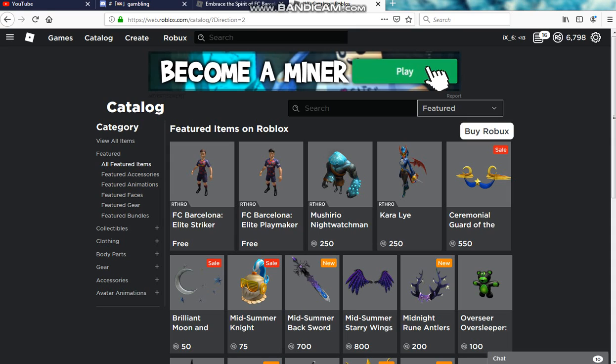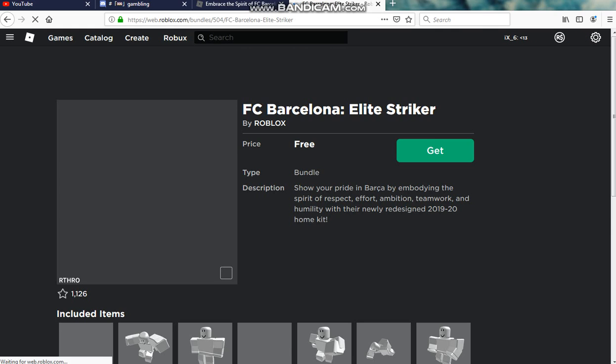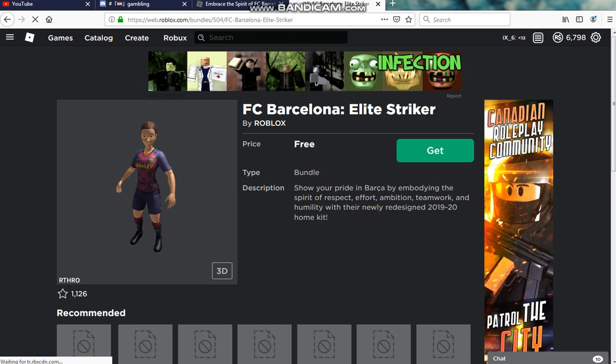Just smash that like button, subscribe, and turn on notifications. Without further ado, let's get straight into this video. So you're going to go into the catalog, go ahead and click on Elite Striker — or click on whatever you want — and then go ahead and click Get, because these are completely free avatars.